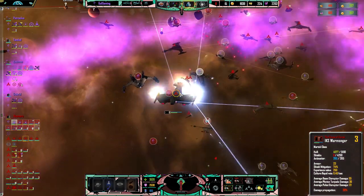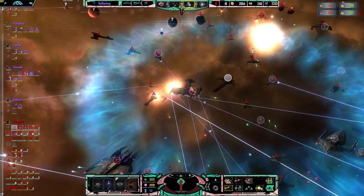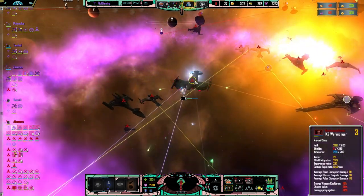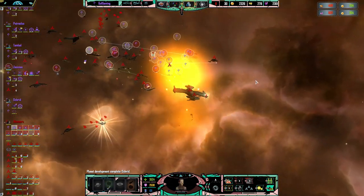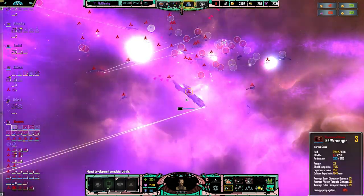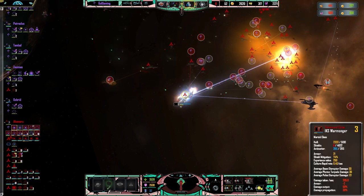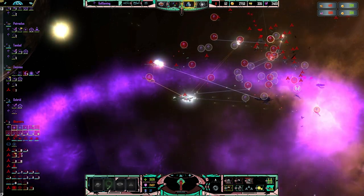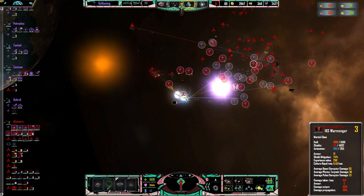That always happens with the Alpha Strike. Hopefully that isn't going to be a consistent feature. Martok's down to about half health, but look at the amount of fleet we are losing now. We've lost a lot. Come on, take Martok out and then we can retreat if we need to.